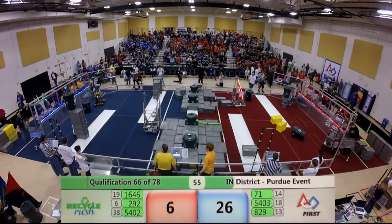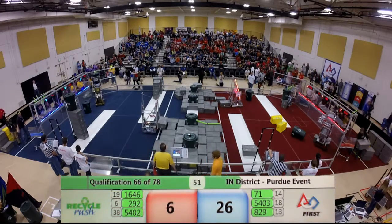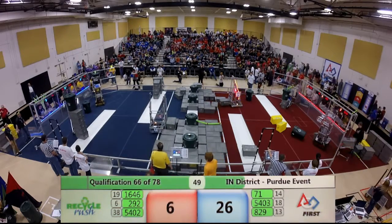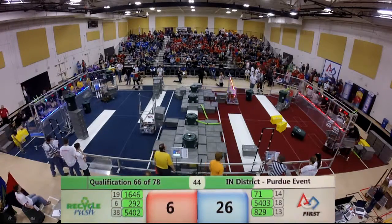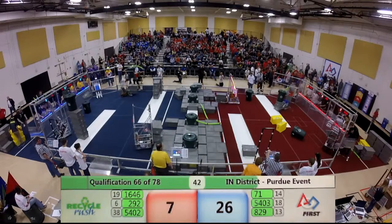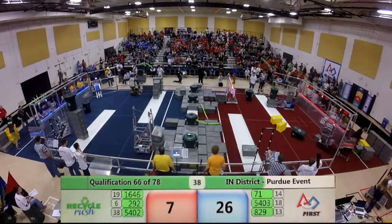Luminosity 5403 — they've got a stack of five with a container way up high. They're going to see if they can cap that stack. Their arm lets go — it looks stable! We're going to say points for the blue alliance. Iron Kings 5402 looking to place a two-high stack with container and litter.